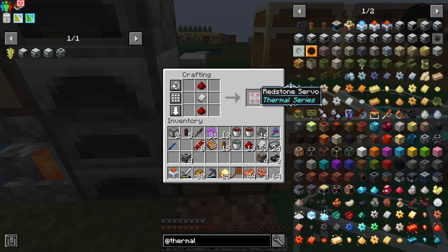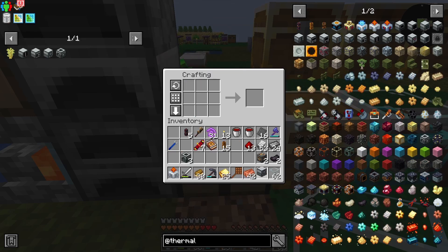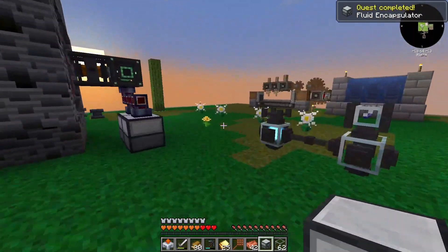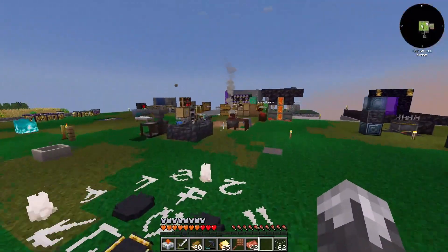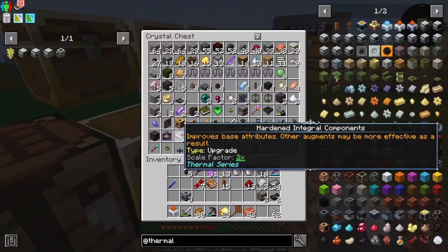We need that guy there — reservoir — and our fluid encapsulator. Beautiful. We can throw this guy over here among our stuff. We've got a hardened component we can throw in it, and we're going to work towards what we need for this.